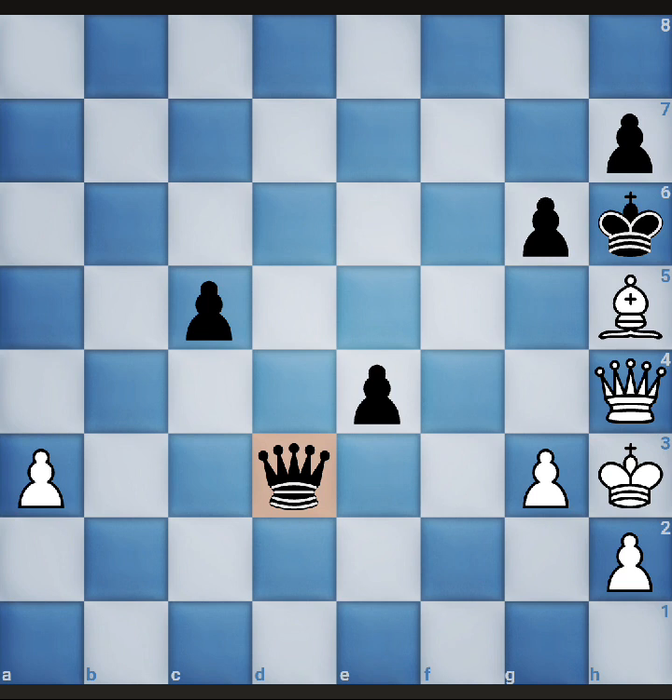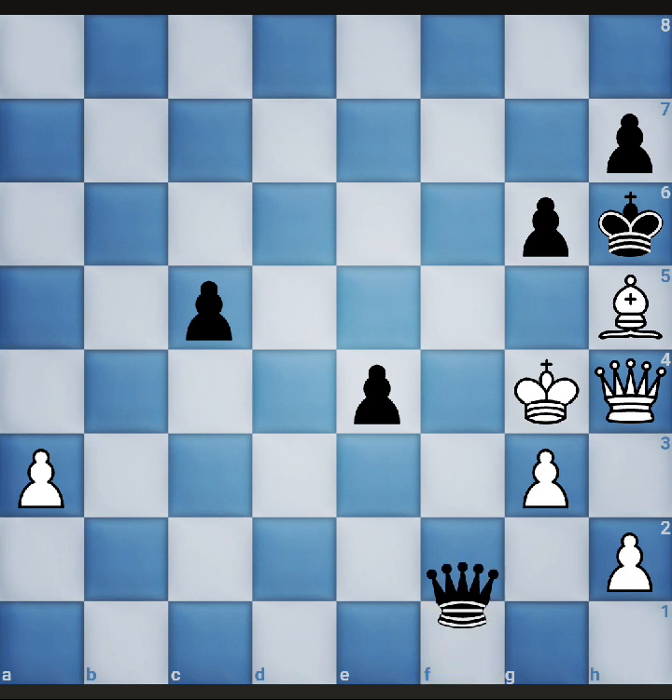After queen to f1 check, we have only one option — move our king to g4. Then the best move for black is queen to f5, and that will be checkmate. So apply the principles equally on both sides. I hope this video is helpful for you — thanks for watching, bye.